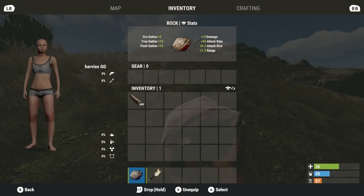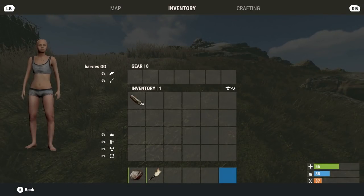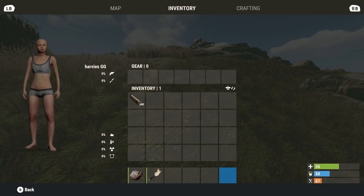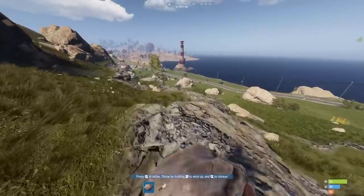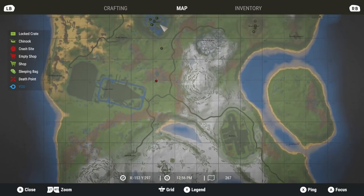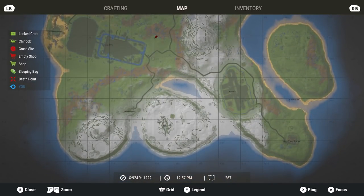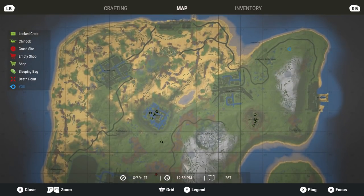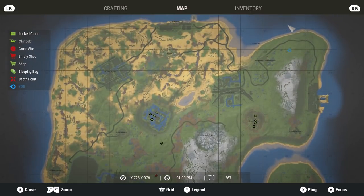When you wake up on the beach you have nothing — a rock, a torch, and some underwear. What's important is trying to make a little base efficiently with minimal stress. When you first wake up, look at the map and find out whereabouts you've spawned. Generally, fresh spawns are going to be in the grassy areas — it's pretty rare that you'll spawn in the snow or desert regions.